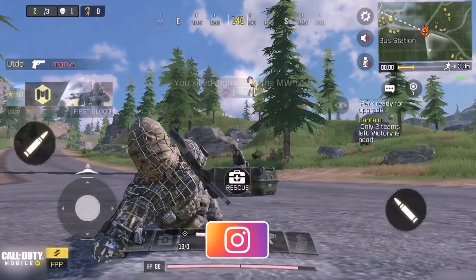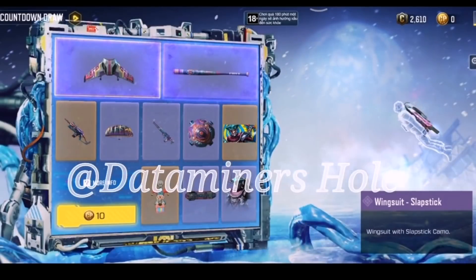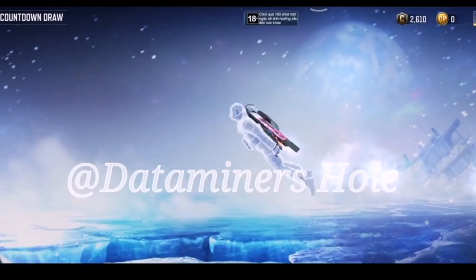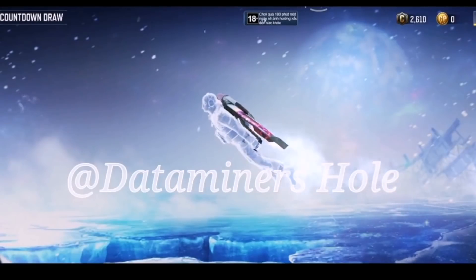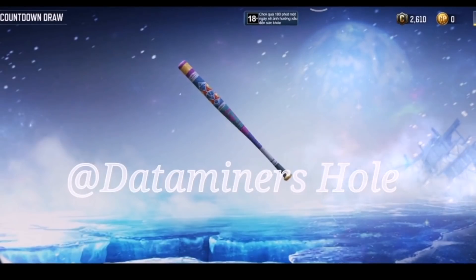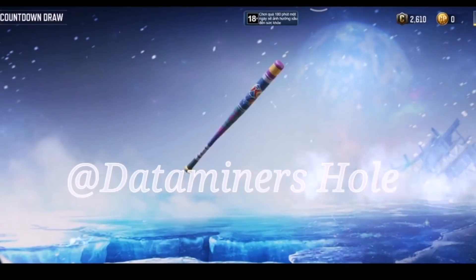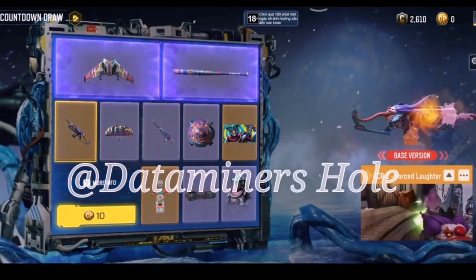First up is the first lucky draw — we're gonna have the wingsuit Slapstick, a reskin of that other dope wingsuit we got a while back. It's a cool glider. Moving on, we have the clown Slapstick baseball bat, nice and colorful but it looks very childish.